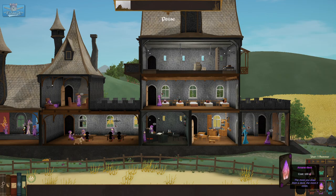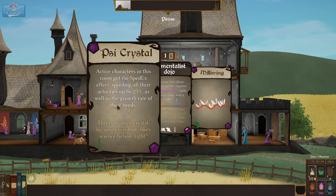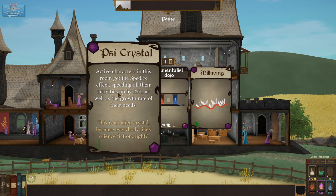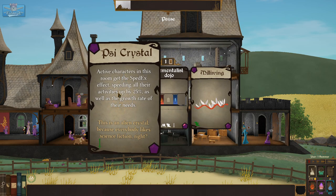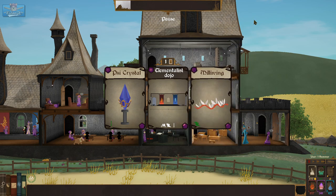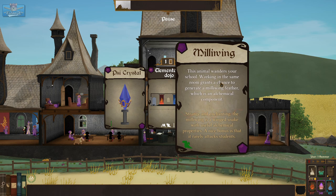So now we can start drawing some cards. Nature deck — can I do that yet? No. Arcane — here we go, and I choose one. We already have the dojo. A Psy crystal. A Milniving — it's an animal! This animal wanders your school; working in the same room grants a chance to generate a Milly Wing feather, an alchemical component. Strange and enchanting — the milly wing, a winged snake.